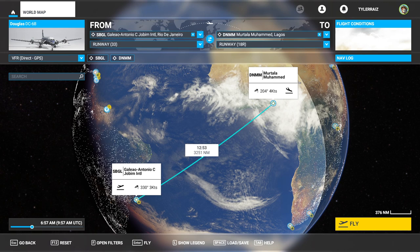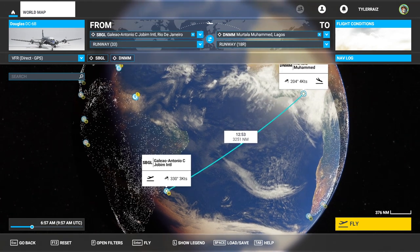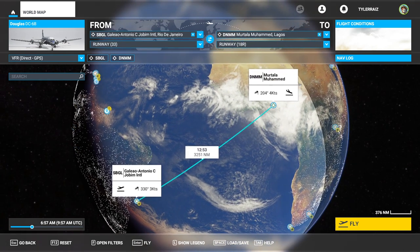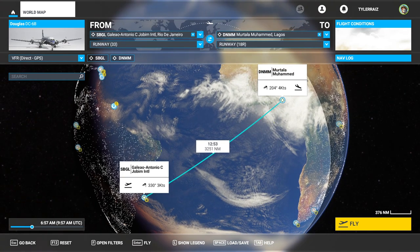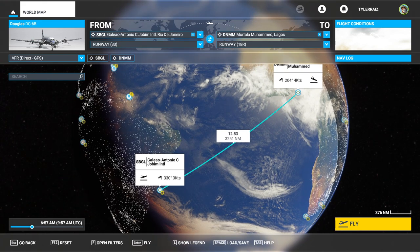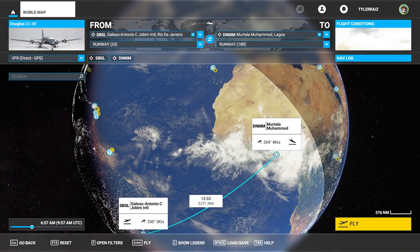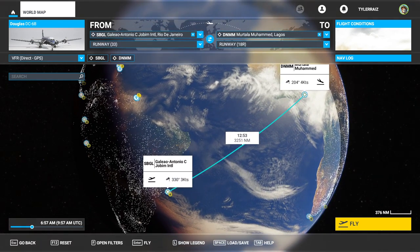Hello everyone and welcome back to Flight Sim 2020, where I've recently been trying to fly the PMDG DC-6 across the Atlantic unsuccessfully. This is on me because I haven't watched the official tutorials on the plane, but I'm also generally interested to see how payware planes like this can break. I want to fly the DC-6 around the world, and I decided to try the most difficult planned leg first: from Rio de Janeiro in Brazil to Lagos in Nigeria.